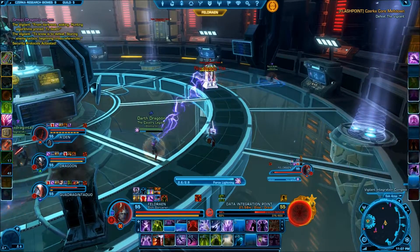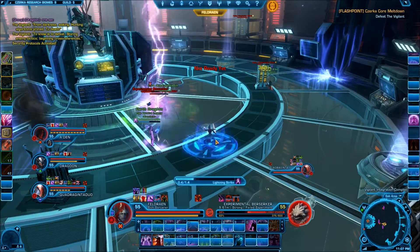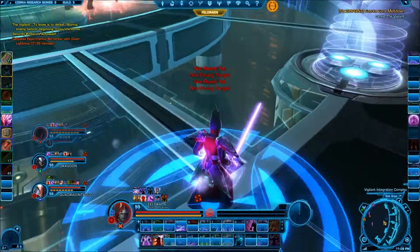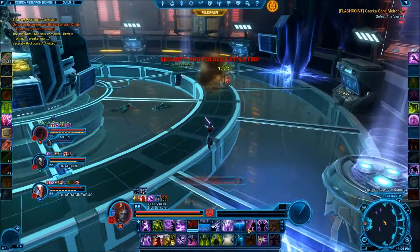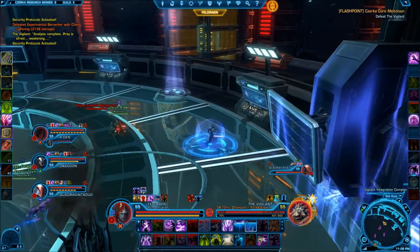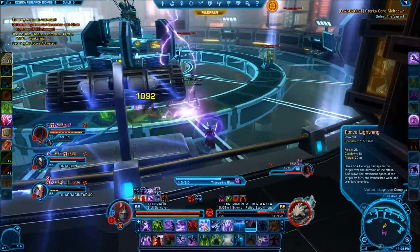Throughout the fight a blue circle will be placed underneath a random member of the party. The member of the party should run to the outside of the room, and then as soon as the circle turns orange, run away from it. An ion electrical field will follow shortly after, which does a fairly substantial amount of damage if you remain standing in it. Also throughout the first phase of the fight, the Vigilant will randomly target a member of the party to do 10,000 damage with his eye laser attack. Healers should make sure that all party members are relatively topped off to avoid unnecessary deaths.